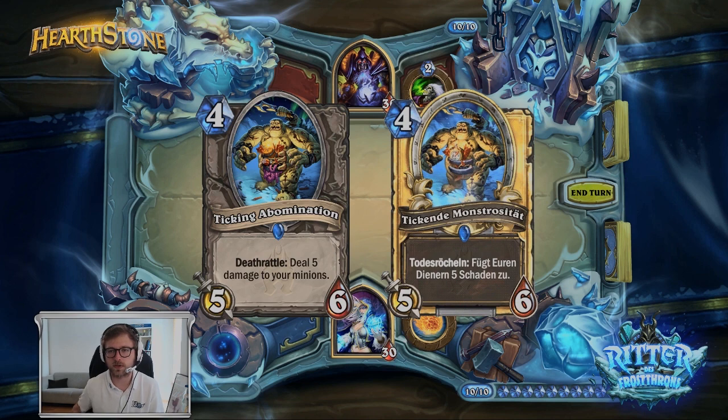I also have the German version of the golden one for you here. 'Tickende Monstrosität — Todesröcheln fügt euren Dienern 5 Schaden zu.' So that's it in German. As you can see, it's shiny and drops a lot of things from its belly.